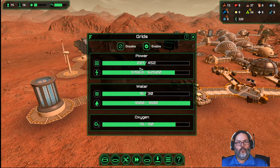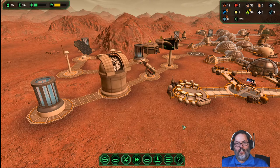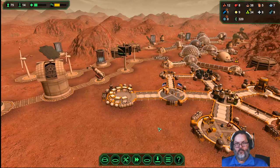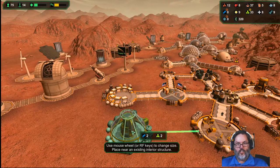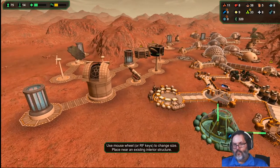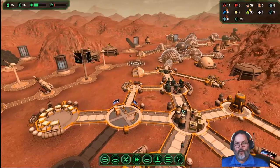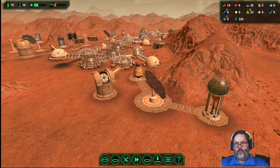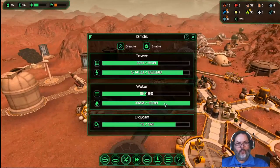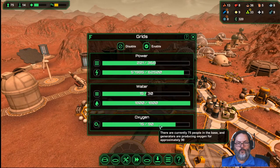Power's fine — we're very early in the morning, should easily be maxed out. Water's fine. Oxygen is getting a little low, so we're going to build another oxygen generator. Just trying to stay ahead of the curve here. We've got 1,800 water, so even if we get tight on water we've got a lot to fall back on.